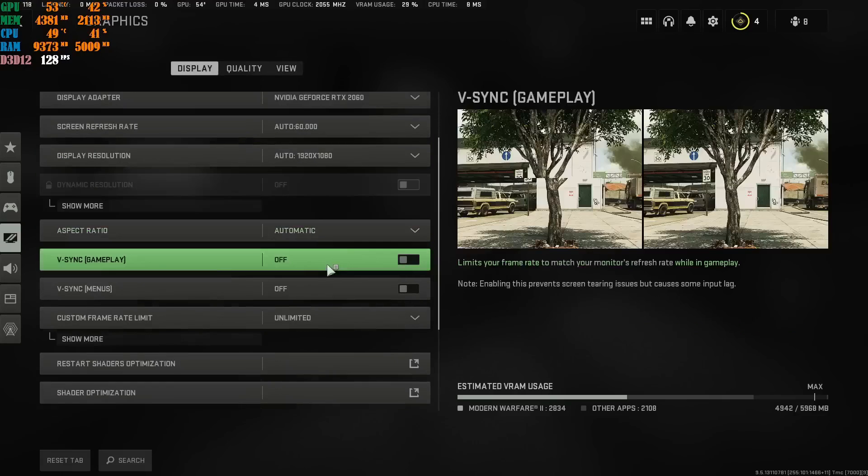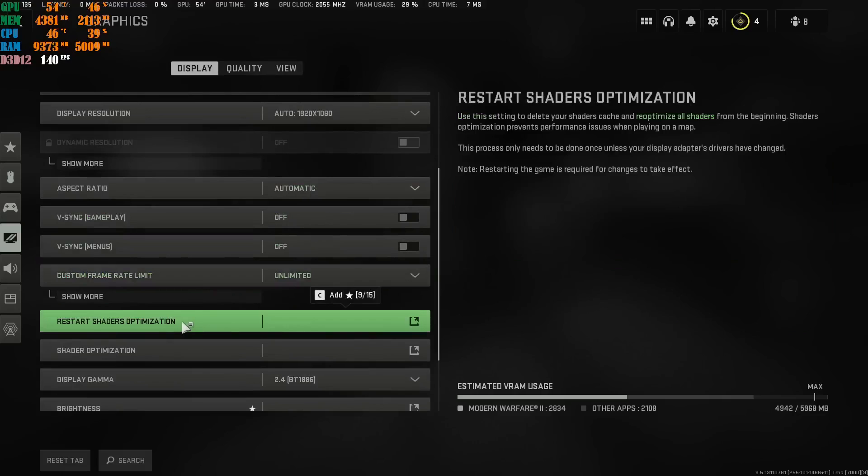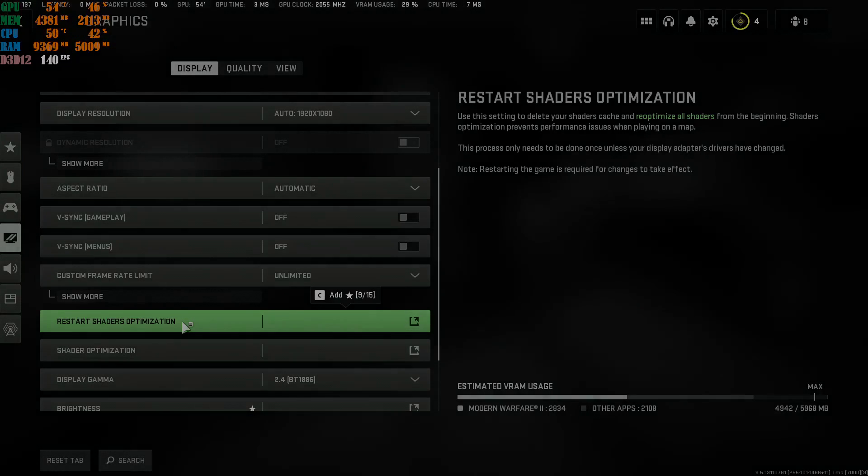Now, this is very important. Go to Display, scroll all the way down to where it says Restart Shader Optimization. Once you've applied all of these settings, click on this and it will apply the settings and install the shaders. Wait until the shaders have completely finished installing, then restart your game. If this worked for you, leave a like, leave a comment, and subscribe to the YouTube channel. Peace out.